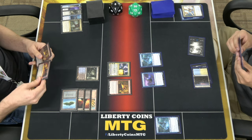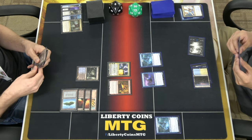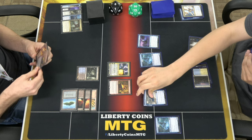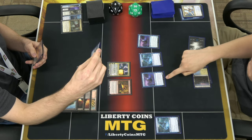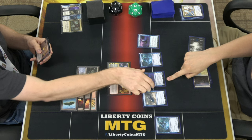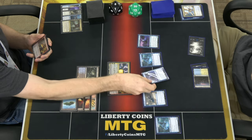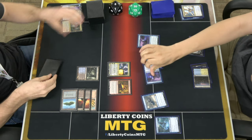I'm trying to figure out if I just unload my hand to try to kill you. I'm going to play a Mausoleum Wanderer and a Shackle Ghost. This gets two plus-one counters on it — it's a 3/3 right now. And I'm just going to hit you with both of these for four. Go to four.